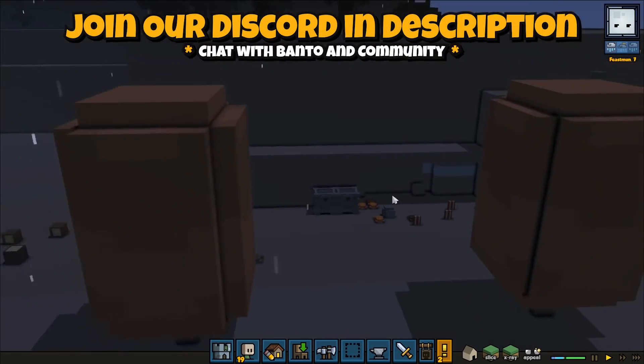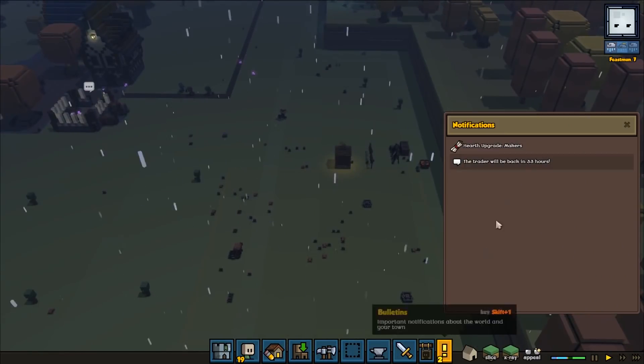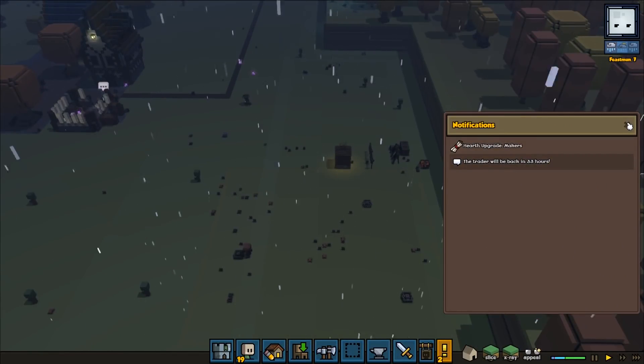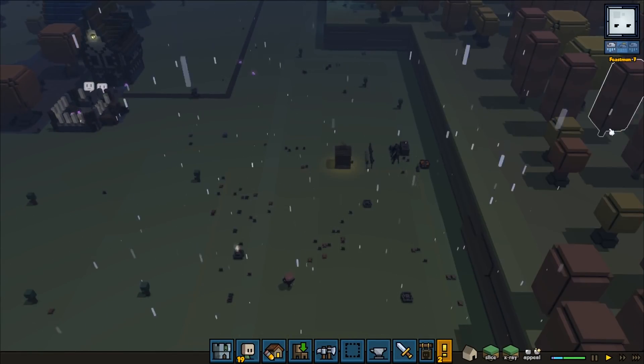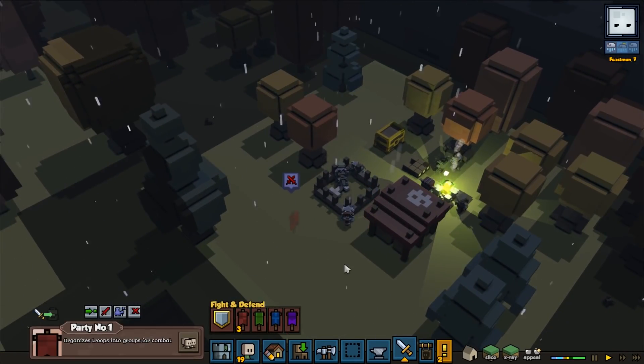It looks like we've done a little bit of iron mining here — that's good. We need to get a lot of iron because that's going to be a late game resource we can use for weapons and armor. We do have a camp up here — yeah we definitely should go over there. That's the wolf camp.